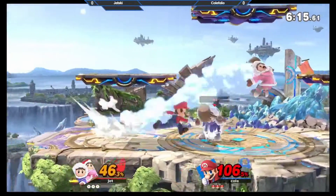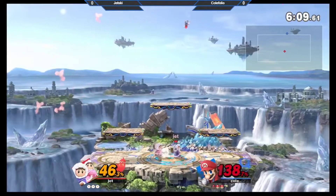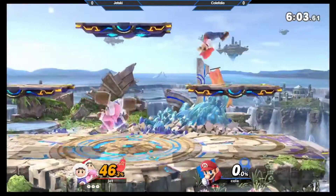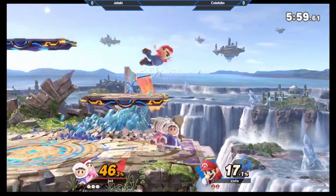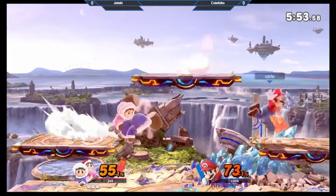Jet's playing very precise right now, he's kind of walling him out completely. Oh, fire shot to shield — he's dead. The second I saw Cole go for an up throw, I knew he doesn't know about back throw. That's going to make this matchup a lot more difficult and a lot easier for Jet to deal with.